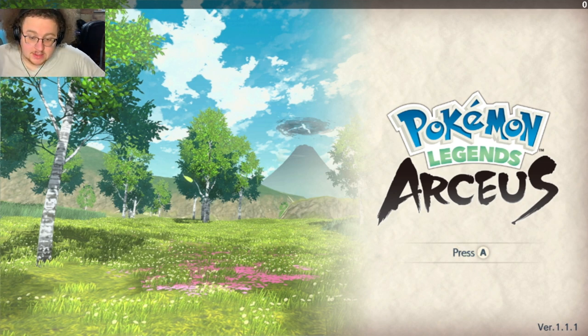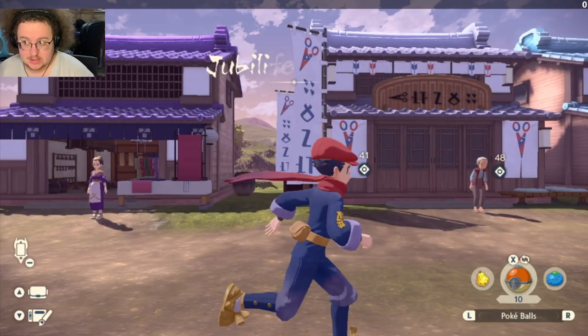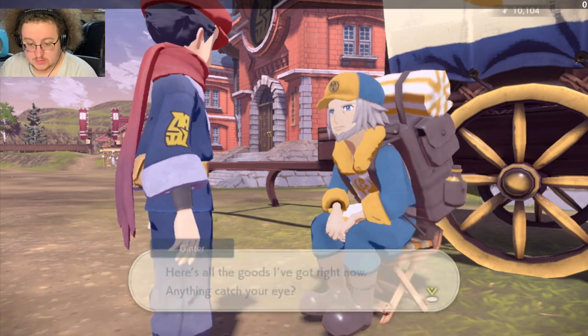Hello, my name is Halkyrie and welcome back to the All Lords tutorial series. Today we're going to be tackling the Crimson Mirelands. As a correction to the previous video, I said I would show where you could evolve a potential Cascoon, but I forgot I'd already passed that when I saved the file. It would be after you've left Obsidian Fieldlands when the game is introducing Wisps to you.